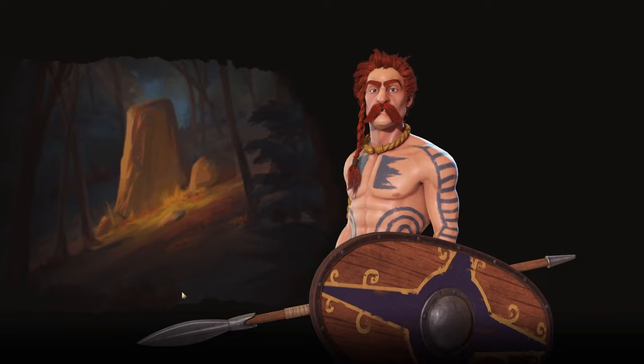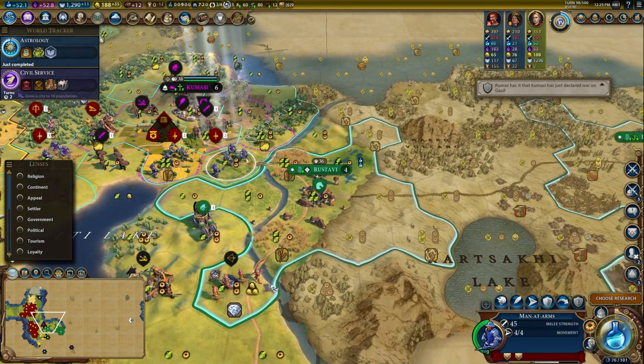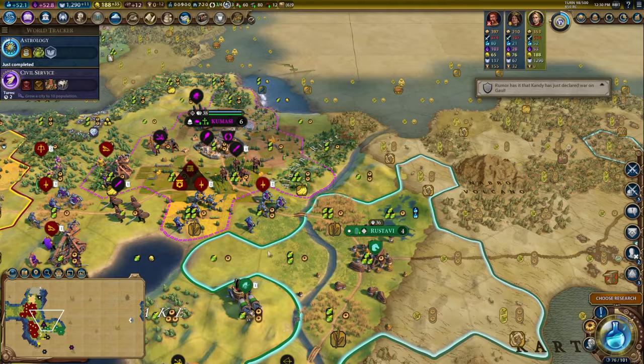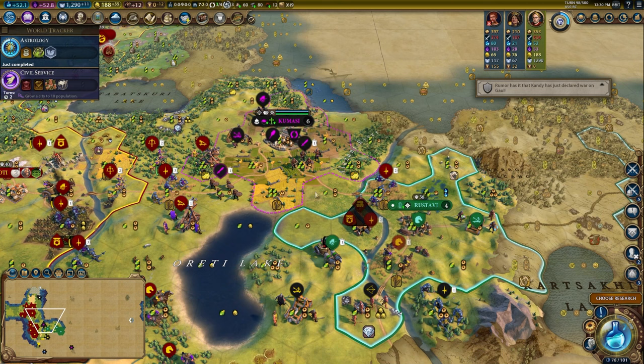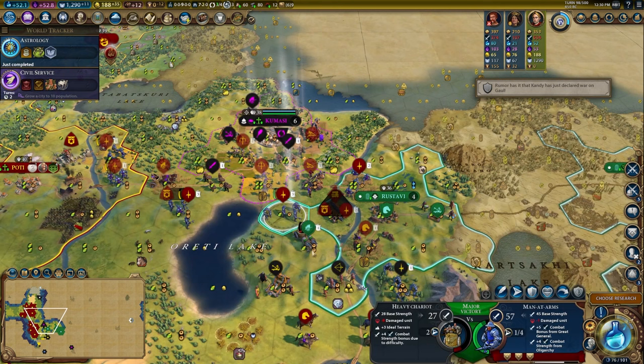He saw us — it's time to declare war. Rustavi only has 37 military strength. My man-at-arms is 45 base, and you can see we have 54 with all of our bonuses. So I'm going to run my horses in, bring the man-at-arms, get the trebuchets into position. They don't have a city shot, so I'm just going to send all of these units in and we're just going to go.